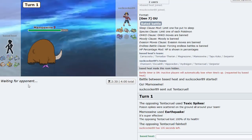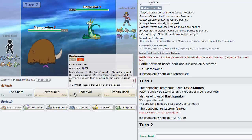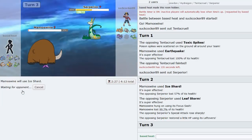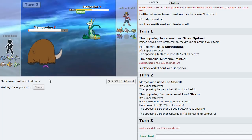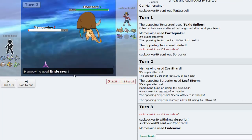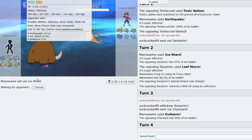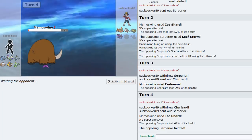Maybe I want to defog those toxic spikes away first. If he goes Serperior I could just Endeavor plus Ice Shard. His team is really Mamoswine-weak. He goes Syrup so I Endeavor - then Ice Shard for the 2HKO. He goes for Charizard and I predict it with Endeavor. Now I can Ice Shard for free - he's basically lost two mons to a lead Mamoswine. Lead Mamoswine is actually so good in any format.